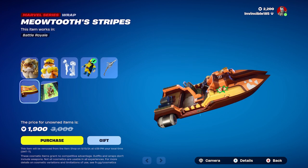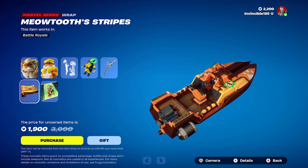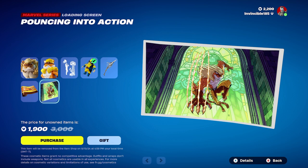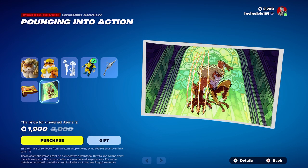The last two things: we have a wrap called Meowtooth's Stripes — a little reactive with the logo on it, pretty funny. And lastly is the Pouncing into Action loading screen. It's a very cool-looking Meowtooth — Sabretooth — I keep wanting to call him Sabretooth, but it's Meowtooth.